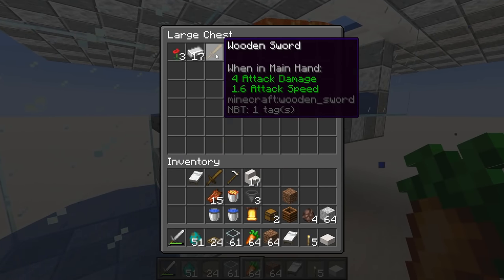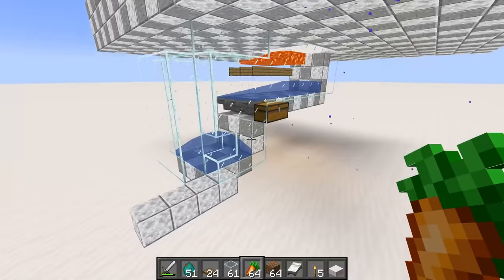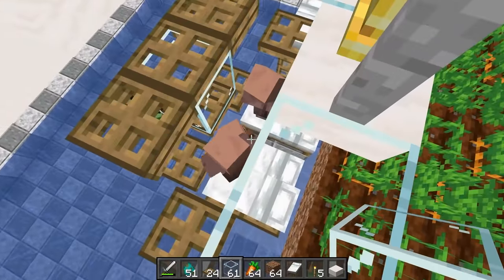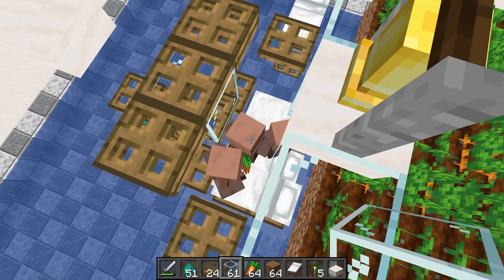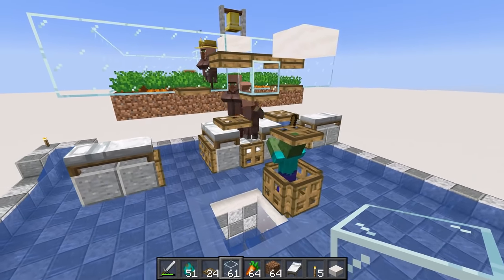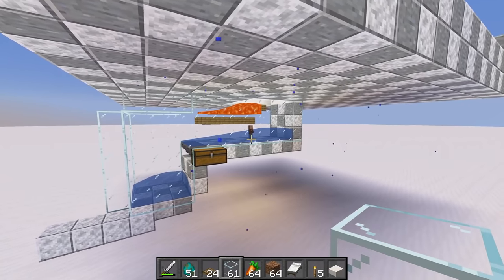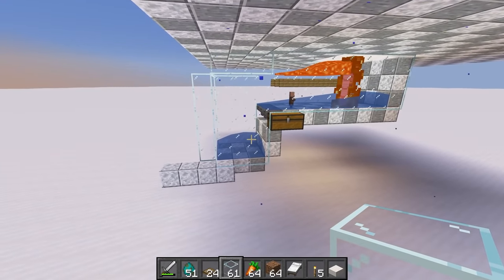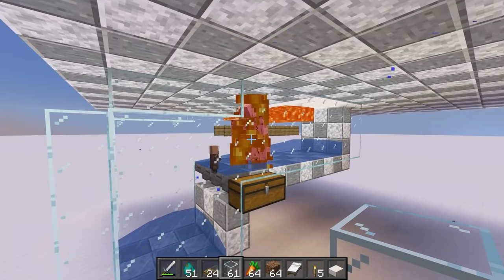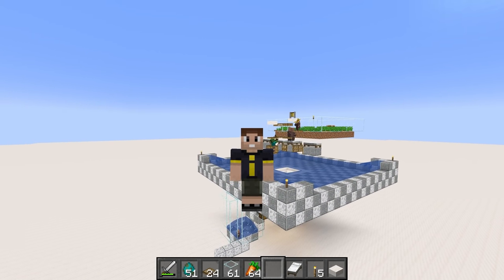We've already got some iron collecting down below — the iron farm is now working. We haven't seen any babies being born yet because the farmer hasn't produced enough crops yet. To verify the breeding portion works, let's give them a stack of carrots manually. And there we go — here's the little baby villager. He works his way off the beds, falls into the water below, and makes his way to the holding chamber. Right behind him is another golem. The two-in-one system is working great.